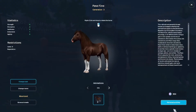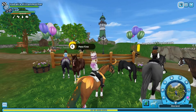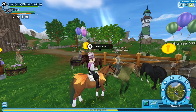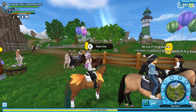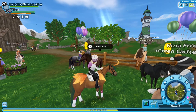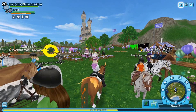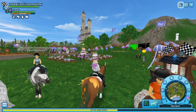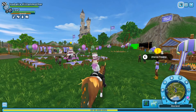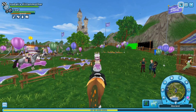You can get the Paso Fino for 950 store coins and the Knabstrupper for 810 store coins. If you want to buy these horses at level 10, you have to buy them in the Horses app. If you just want them as fast as possible you can buy them in Star Stable, but then they will be level 1. The Star Stable Horses app will be updated on Thursday the 15th of September — basically today, the day I'm recording. What's new in that update is that you can decorate your paddock and stable.